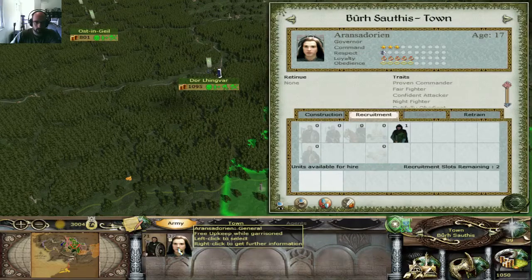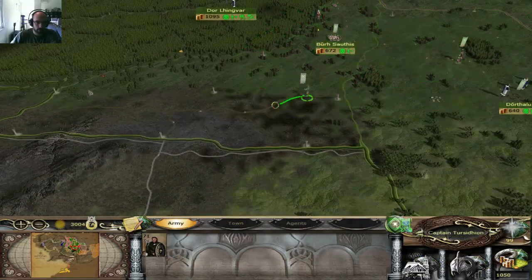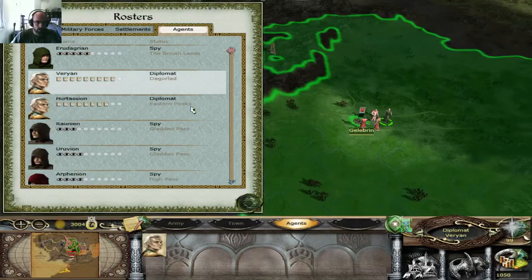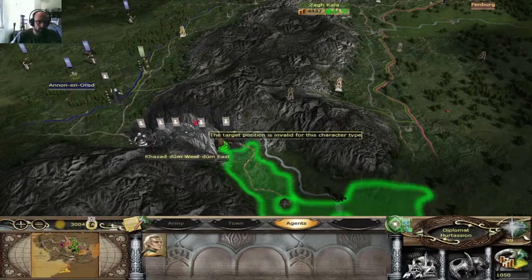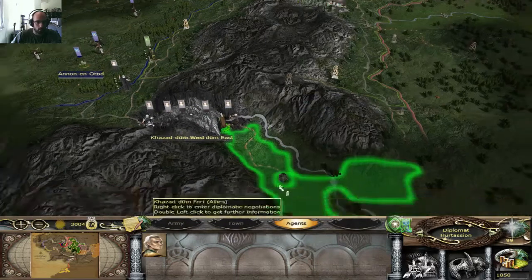I got this guy — he's a night fighter, so be careful with that. We're just going to send this guy away. Where's the other diplomat? Just want to make sure I spot everything. Casa Dume is also a nice place to attack because of all the money it provides.